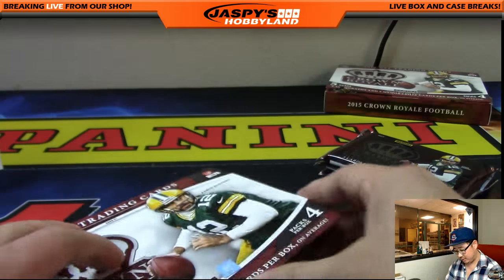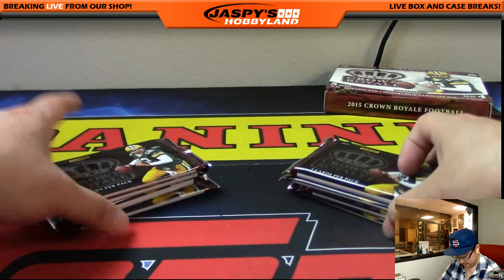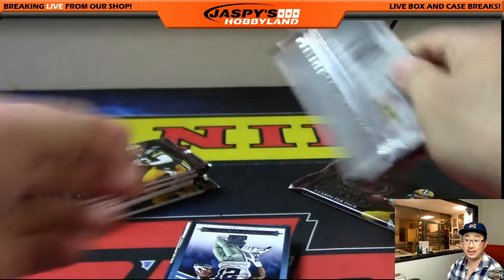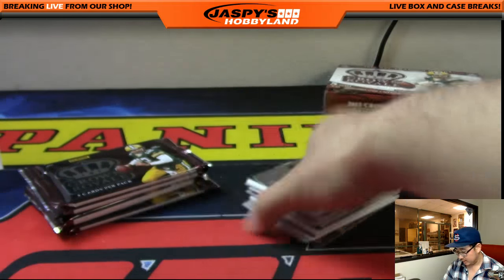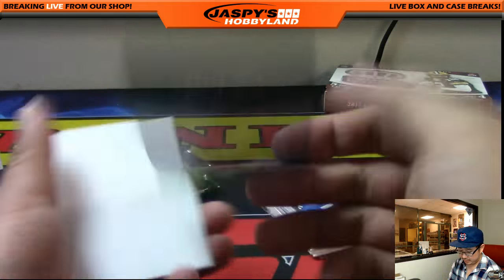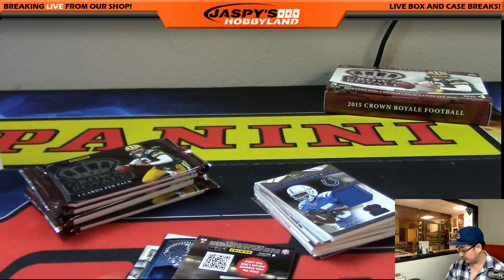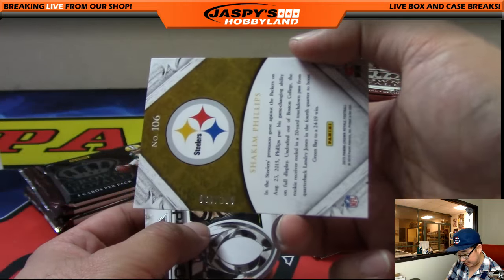We're down to our last two boxes, folks. Is that an autograph? Oh, that's going to be pretty sick if that's an autograph. There's Latavius Murray — these green die cuts are not numbered. Some more points we'll randomize off. This should be numbered — that Kendall Wright, 199, will go to Ed and the Titans. The Shaquem Phillips is out of 199 for the Steelers.